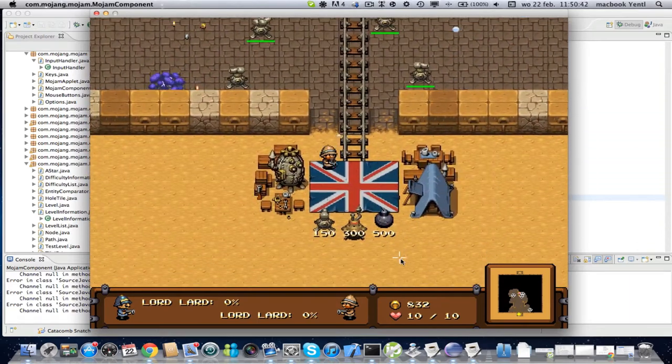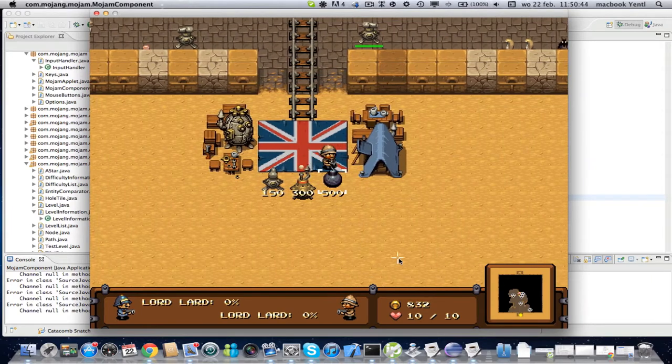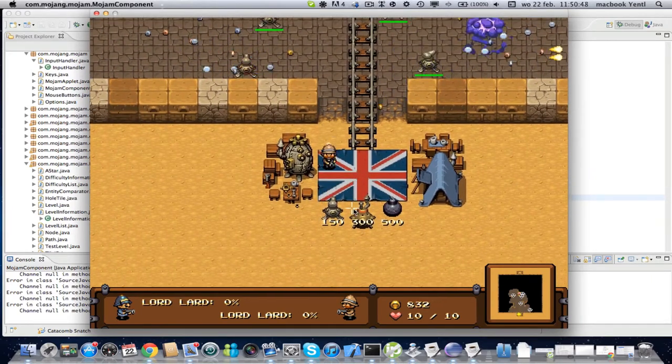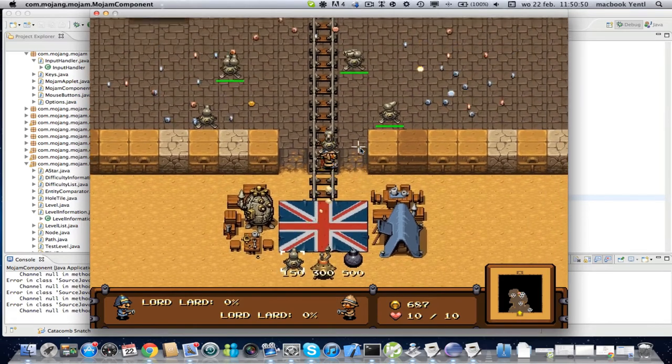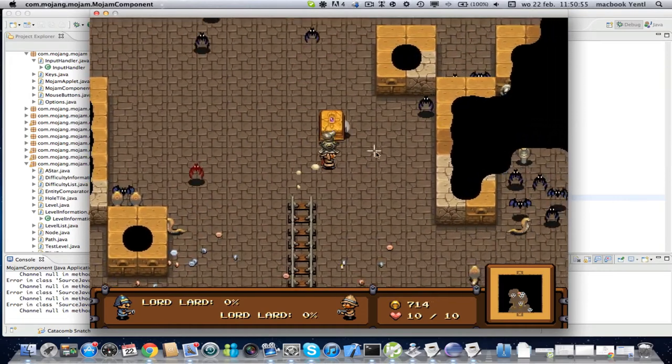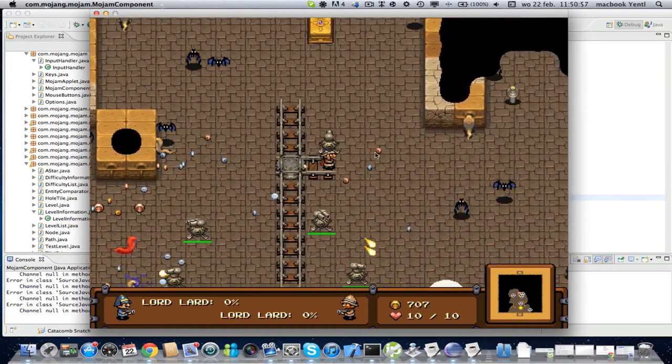We also added a menu that shows a message whenever you don't have enough money to buy something — it says you have insufficient funds. That's also pretty cool.